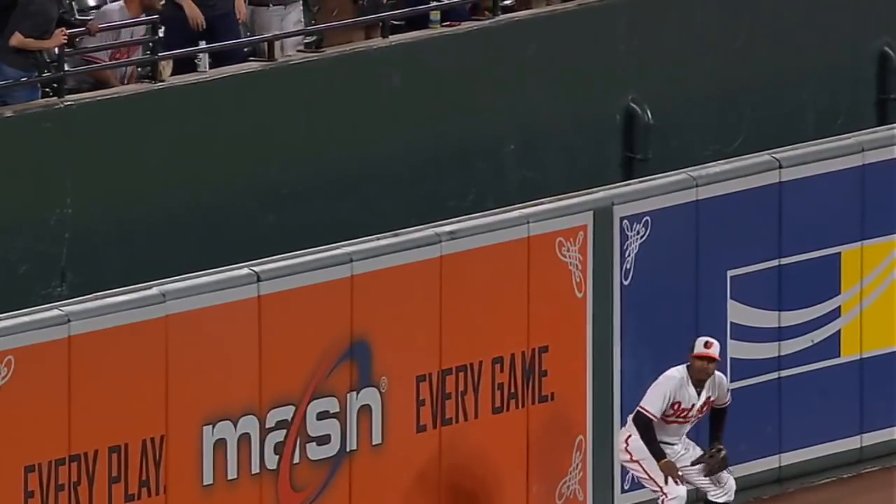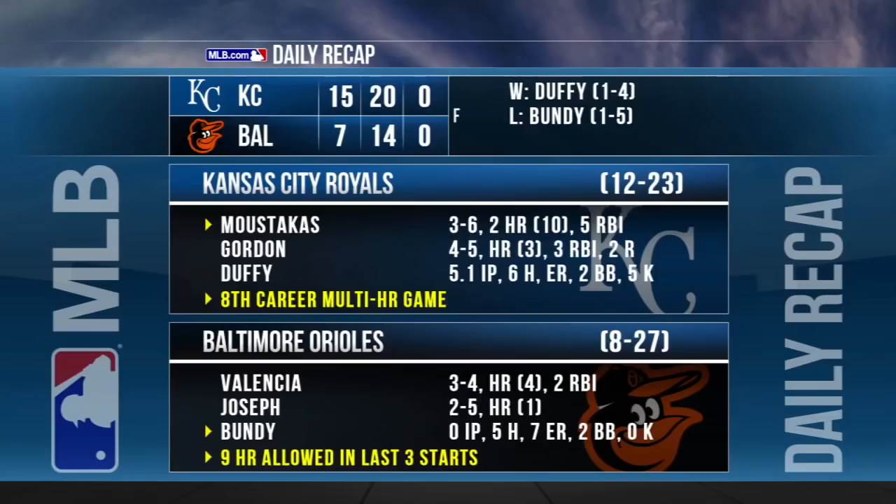The Royals win for the fourth time in five games. They put up a season-high 15 runs, defeating the Orioles 15-7. Dylan Bundy becomes the first pitcher since 1900 to give up four home runs without recording an out. It's the first time KC has hit four home runs in an inning since 2001. Mike Moustakas with two home runs and three hits overall to go with five RBIs. The Orioles activated Jonathan Schoop before the game — he went one for five with two runs driven in. Baltimore has now dropped seven straight.